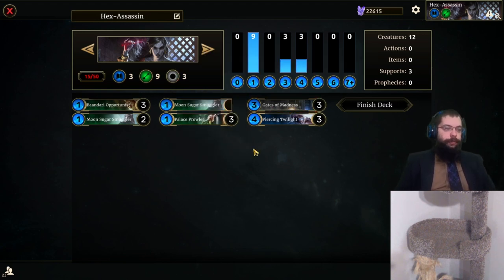In order to get it out, we are running Palace Prowlers and Moonsugar Smugglers. The idea being you just throw one of those down on turn one — either Pilfer or Trade — and then throw down a Gates of Madness turn two. Six of each. If you have a Bhandari in hand when you play your Gates of Madness, you're able to play Bhandari afterwards and start cycling Bhandaris in, in addition to your Gates of Madness triggers. With six of them in play, theoretically you should always have one of each card available to you on start. So that's deck one. Card counts will be in the description.